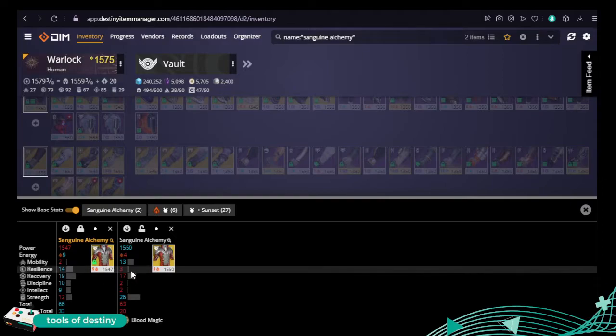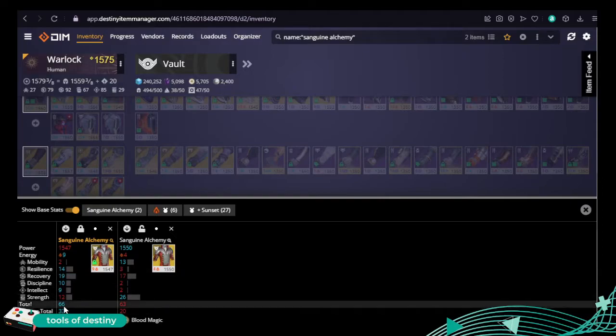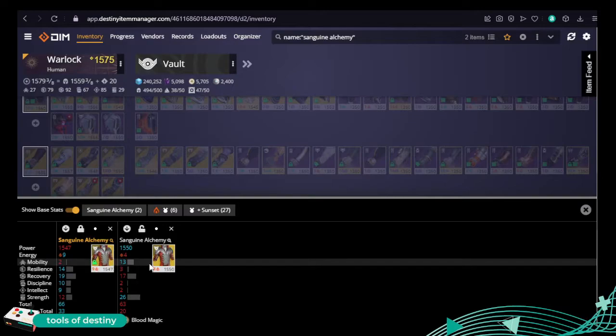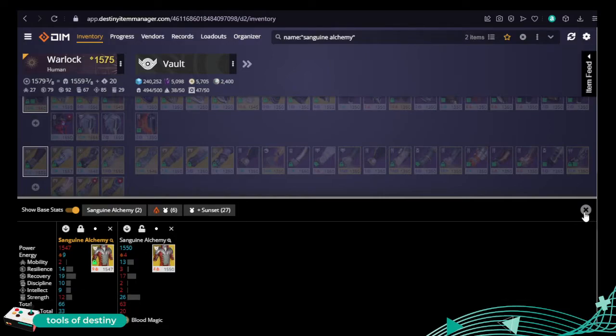I get to see what the stats are and it's easy to compare — blue for best. So this one has a much better resilience, recovery, and discipline roll. Overall it's a 66. The difference in light is three, so I'm probably not going to bother infusing this one, but this new roll is probably going to get junked — although 26 strength, you can see why I have too much stuff in my vault.